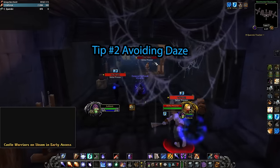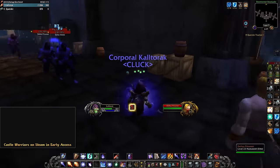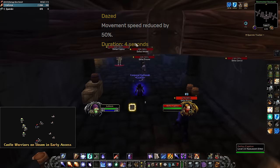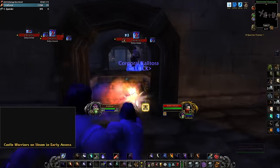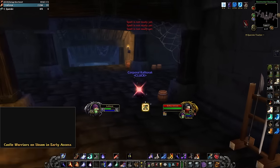Tip number 2: Avoiding Daze. Daze is a pretty annoying mechanic. It reduces your move speed by 50%, and if you are unlucky, you can get Chain Dazed and die. There are two pretty cool ways you can avoid this mechanic. Daze has a chance to happen when a mob is hitting you in your back. You can avoid Daze easily by making sure you turn and face the mobs as they are hitting you. Another way to avoid Daze is from shield effects.